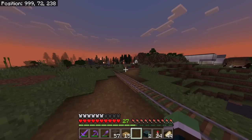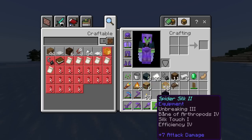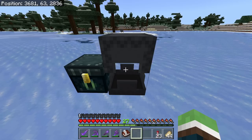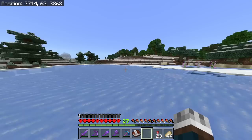I want to go out to that snow biome from last episode. Right here is the edge of that biome, but instead of flying I want to have fun — take off the armor, pull out the toolbox, get on some leather boots so I don't sink in powdered snow. Need to change this skin; don't want frostbite.